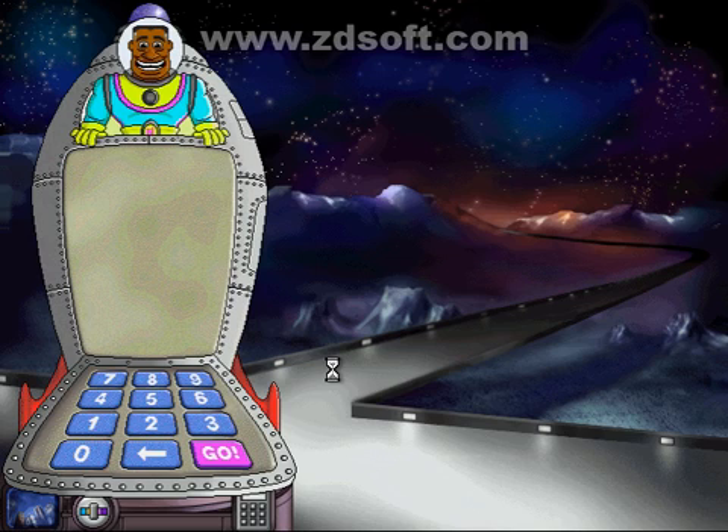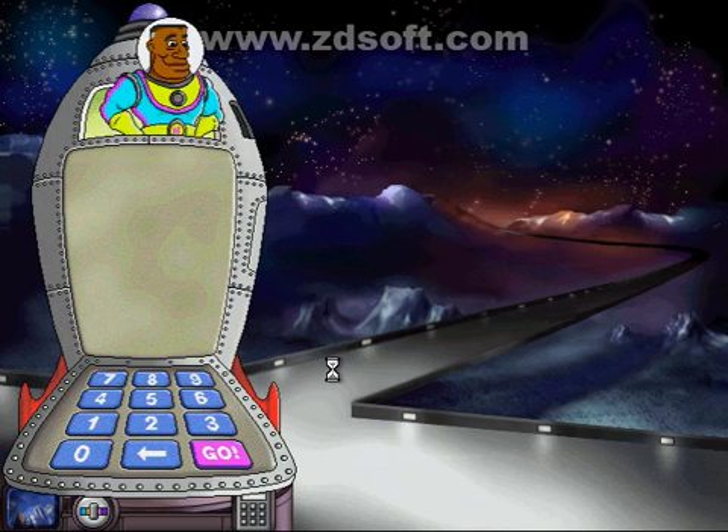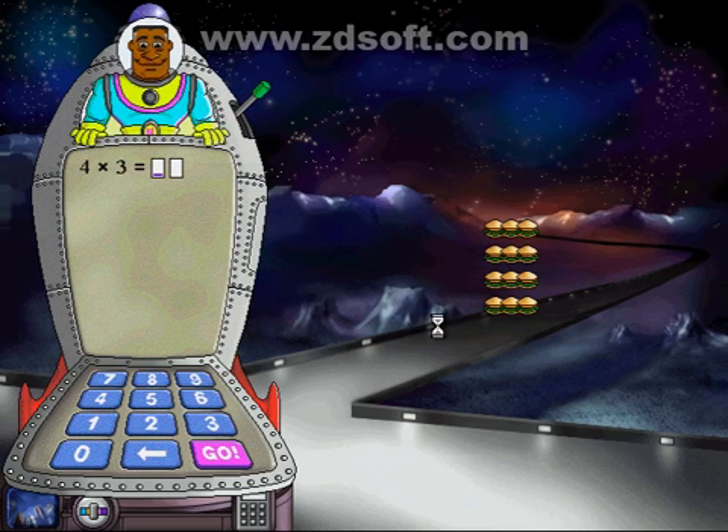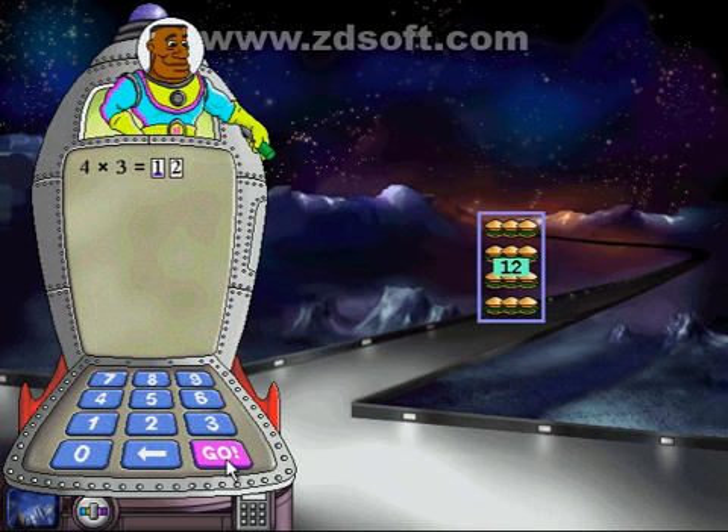Time to check the cargo in my ship. You'll need to multiply to help me with this job. I've got four rows with three in each row. How many goodies do I have altogether? Click my keypad to put numbers in the blanks, then click go. I wonder how the Havartians will ever eat all that.